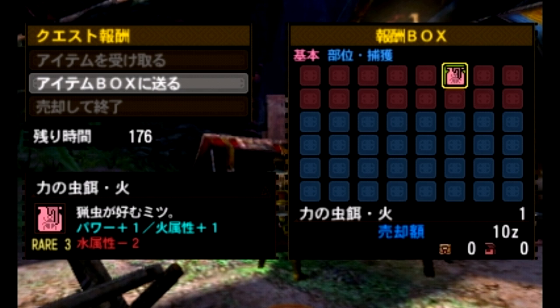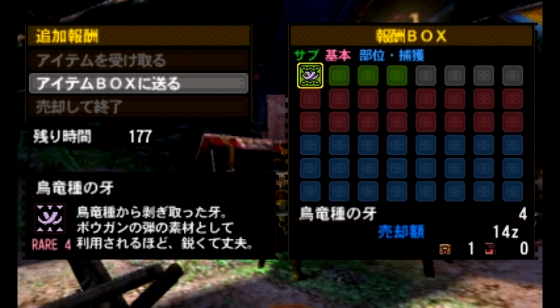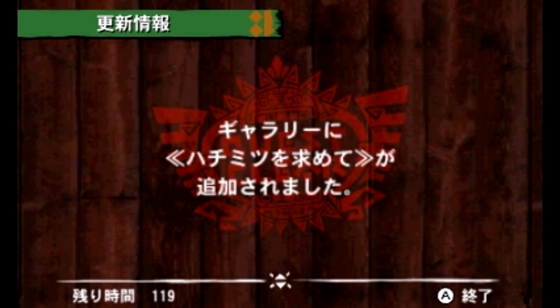Interesting item in the rewards — this little pink jar here is bug food. You can use this to feed your bug. I guess I'll bring the bug staff to the next quest just to show it off a little bit. And these are some bird-wyvern fangs gotten from defeating the little Jaggies — a little sub-quest reward.